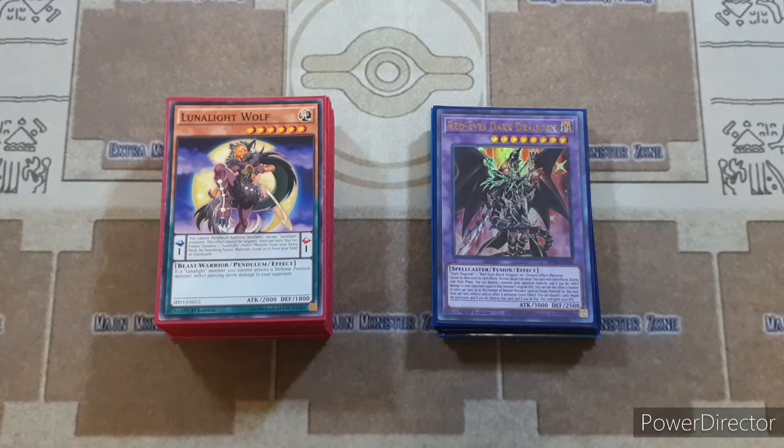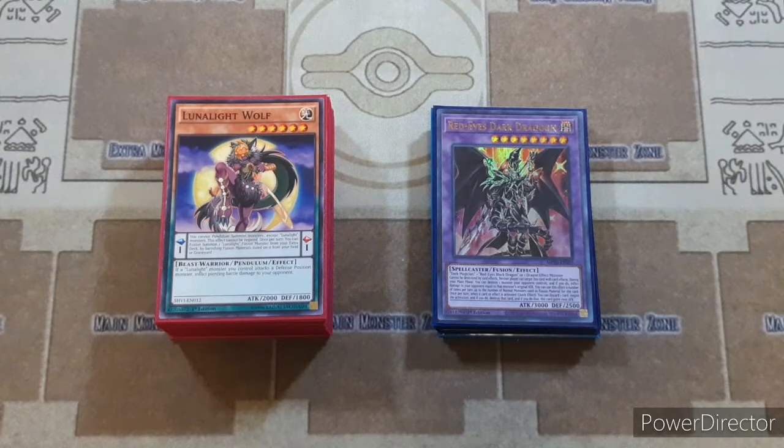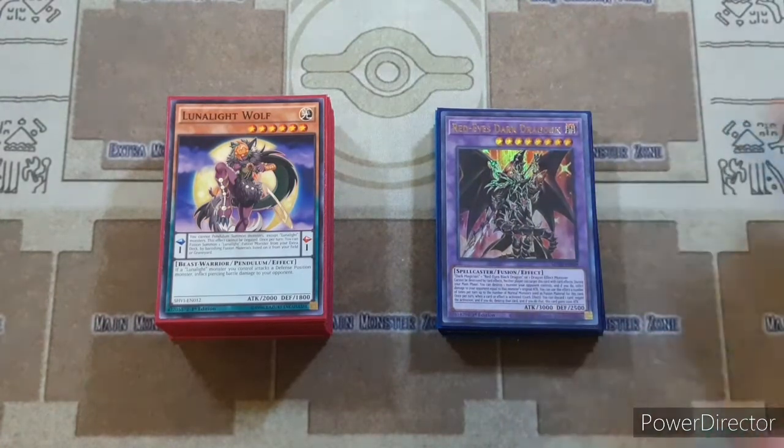Red-Eyes Dark Dragoon can pack its own punch as well, but overall this is just a really cool deck to blend together. Basically the entire Lunalight deck just got reprinted in the Legendary Duelist Season 2, which is really nice for all of you budget players. I have a whole bunch of other Lunalight deck profiles, so obviously with the Dragoon package, this is not going to be super-duper budget.